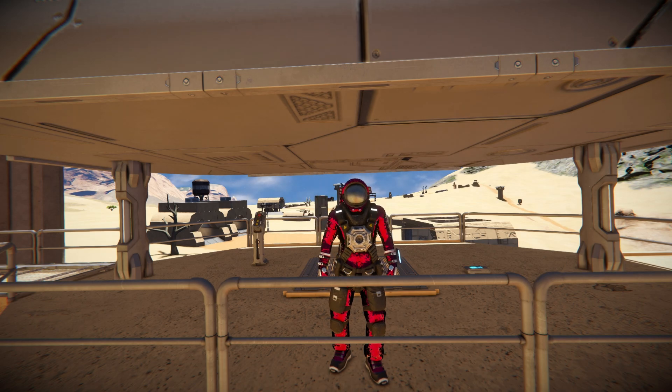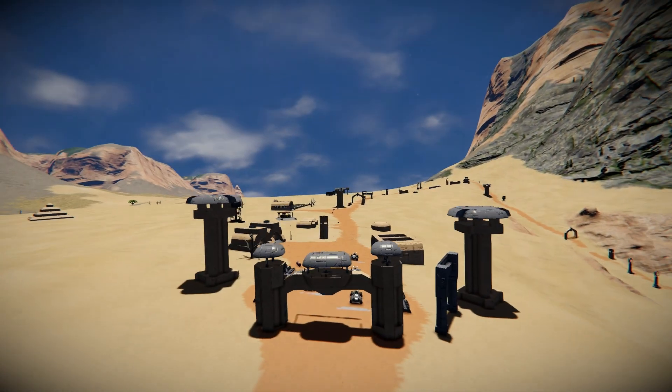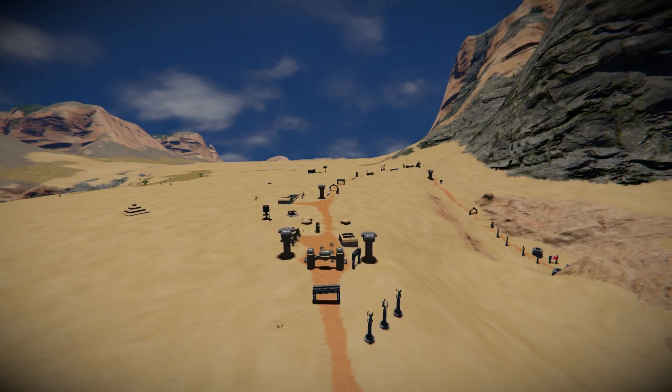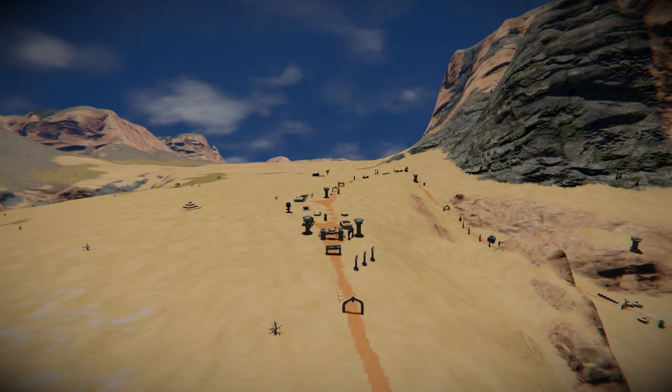Hello and welcome back to Space Engineers. In today's video we're looking at another large custom world — another race track called the Araniska Raceway, which is the scenery you can see all around me. It's a large dusty race track that comes with a bunch of vehicles ready to go, including a countdown system on a timer so you can just hit the button and race away with all your friends.